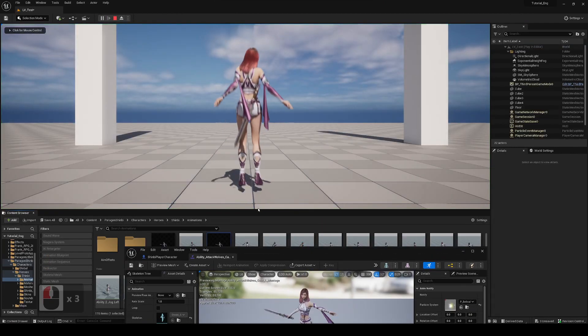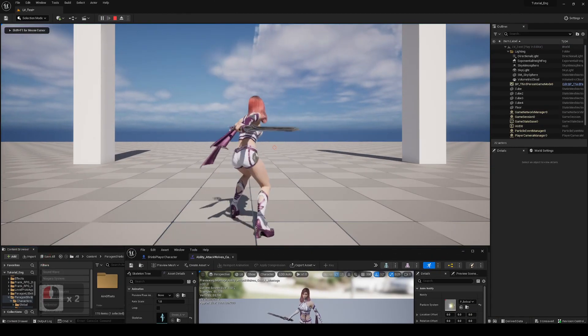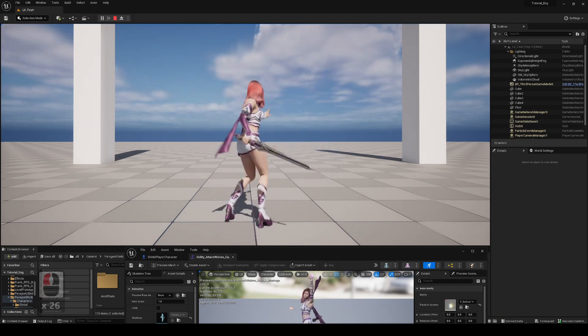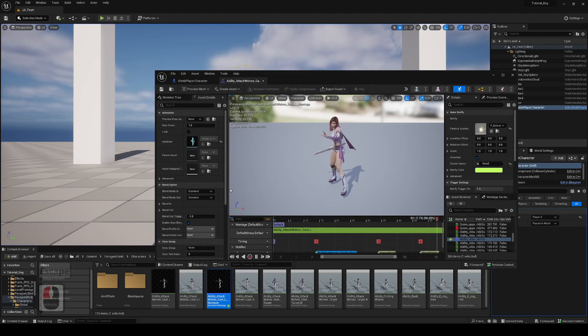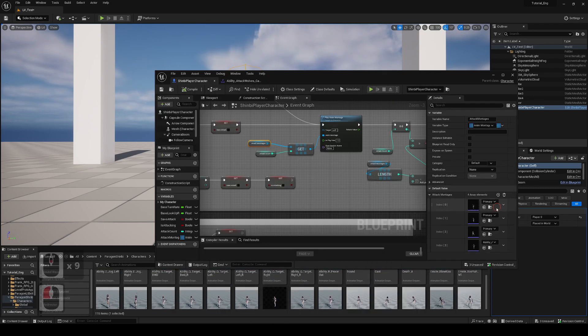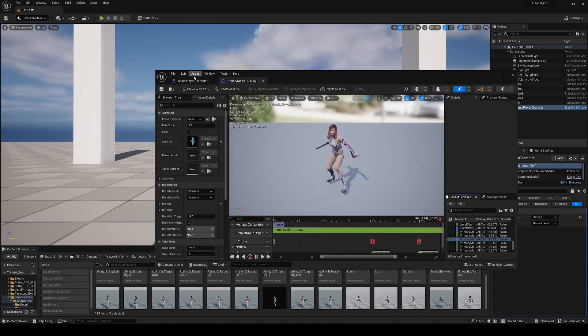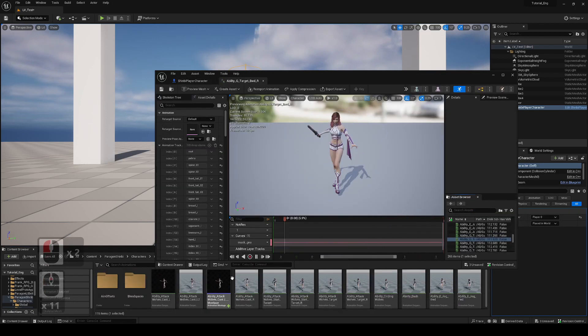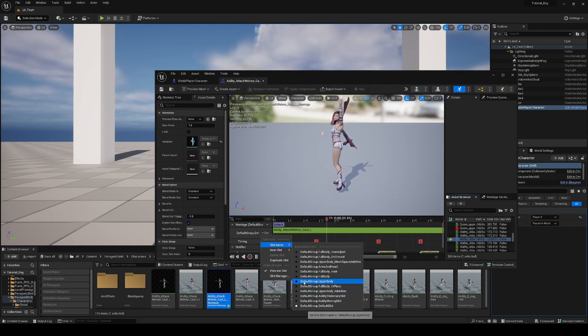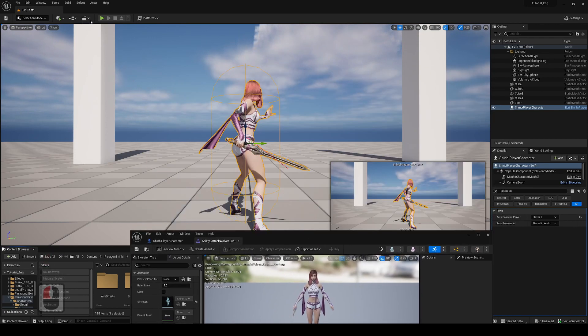One, two, three, four — one, two, three, four. We can see the logic is working. The animation isn't playing correctly because the slot isn't set up properly. Going back to check — it needs the Upper Body slot. I forgot about this because the attacks are set up to work while you're moving around.